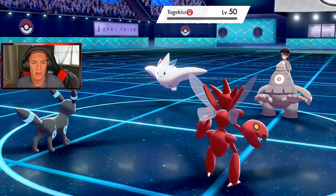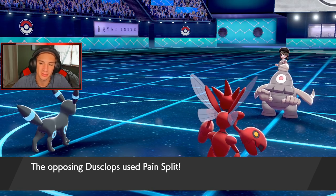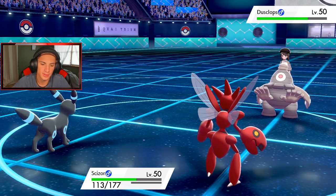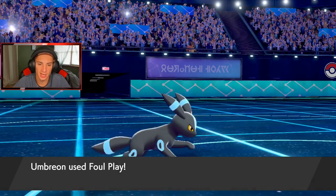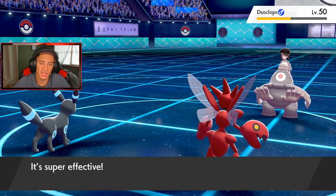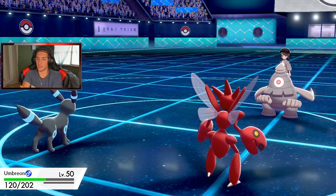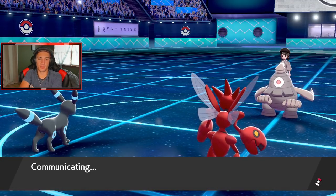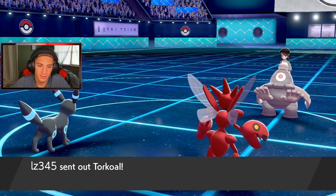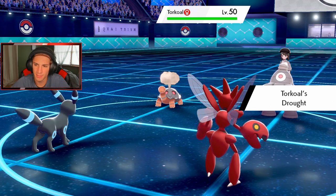Big old Bullet Punch comes out — he's gonna Pain Split, which is totally fine. Won't get that much HP back. Foul Play coming — doing a little bit of damage. Bullet Punch again, doing a good bit. Torkoal comes out — I think I change the weather up and Bullet Punch onto it. Do I read the Ally Switch?